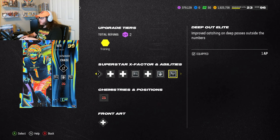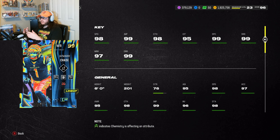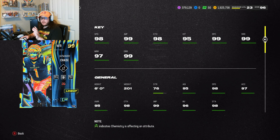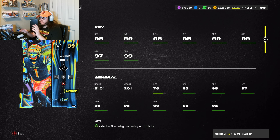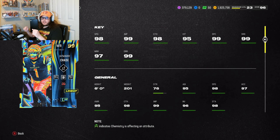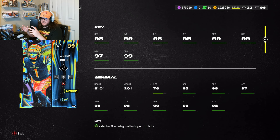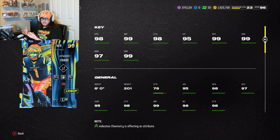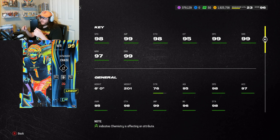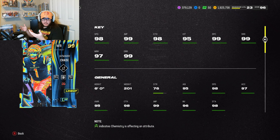We went with Deep Out Elite and Third Down Threat. Now, I kind of deleted my intro on accident so I had to redo this Jamar Chase intro, so I already know what happens in this game. There are actually two games here — two shorter games, like half games — because the first guy rage quits and the second one as well. I can't show you the team because I have a different team at this point since I'm constantly switching for different gameplays.